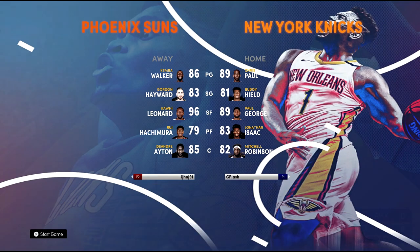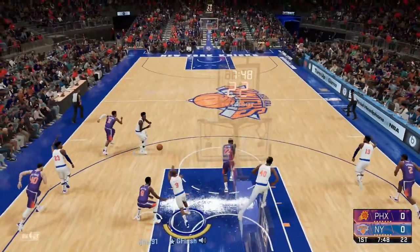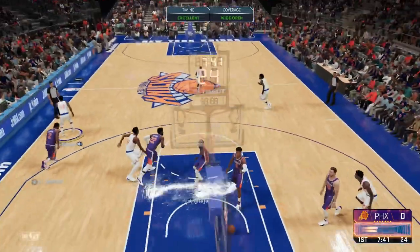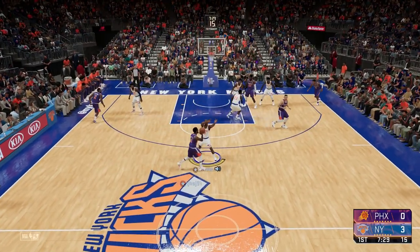His lineup is Kemba Walker, Gordon Hayward, Kawhi Leonard. So this matchup is going to be Kawhi against Paul George — the matchup of the evening. We get a steal. Paul George.